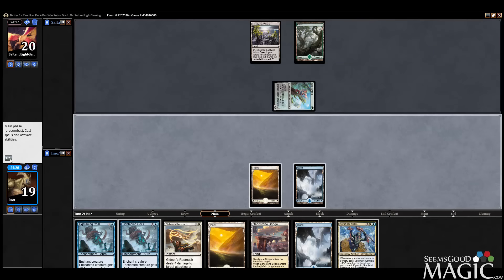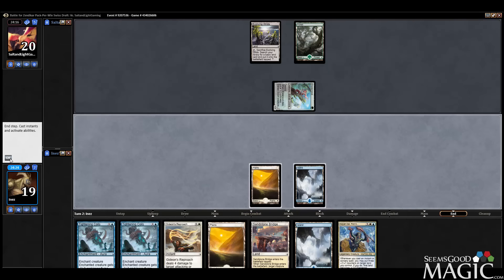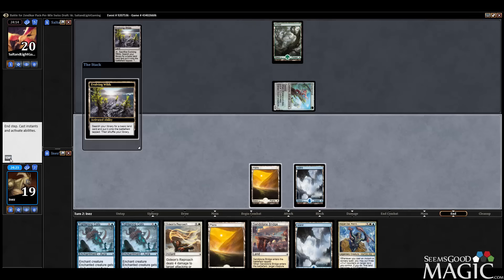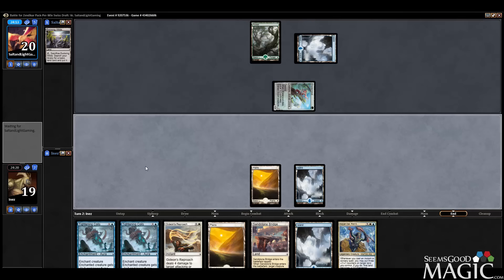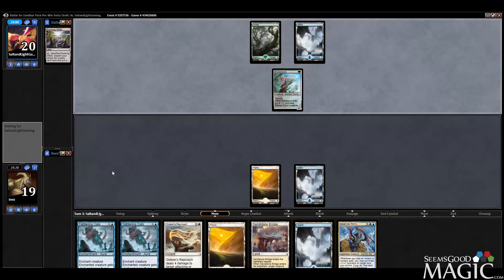Noyan Dar is actually a pretty nice draw. I have a feeling there's a Bone Splinters in our future, but we'll have to see. Might just be willing to play Sandstone Bridge next turn — if we draw a land, I won't; if we don't, I probably will.